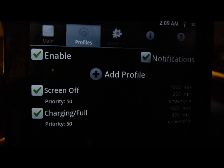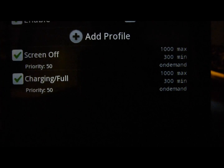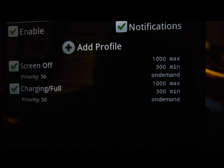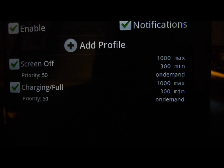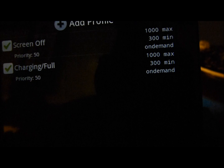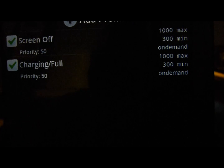Let me go to profiles. I have two profiles: one is 'screen off' and the other is 'charging full.' When the screen is off, the minimum is 300 megahertz — whenever I turn my screen off it's because I'm listening to music and I don't need the processor to be really fast. When it's charging, the only thing displaying is the clock for my alarm, so I set that to 300 megahertz as well.